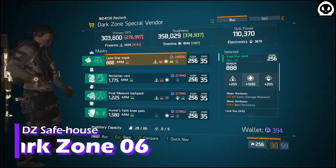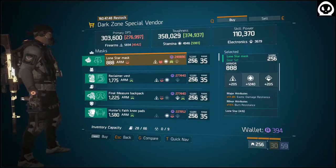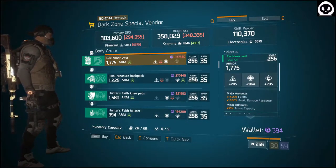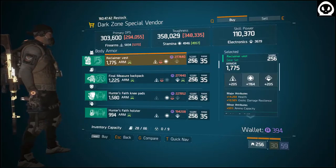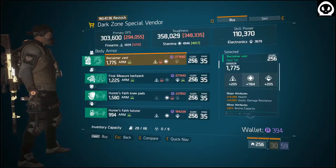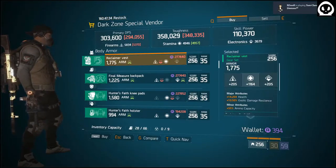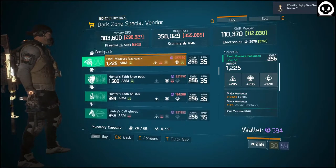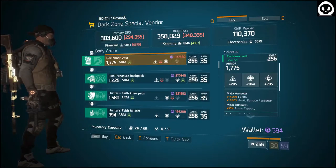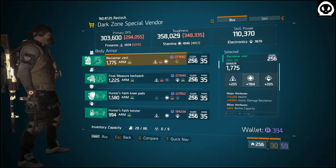Lone Star Mask: Health with Exotic Damage Resilience. Reclaimers Baths: Health with Health and Exotic Damage Resilience — you might want to roll off Exotic Damage Resilient to Enemy Armor Damage, or Resistance, or stick with Exotic Damage Resilient — that's not that bad, 10.5%.